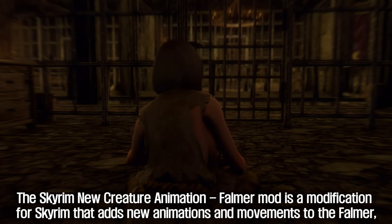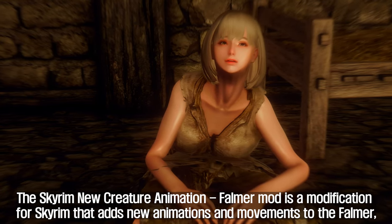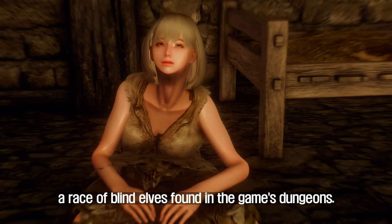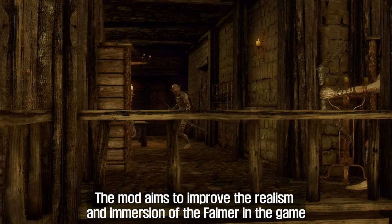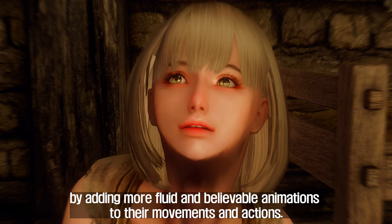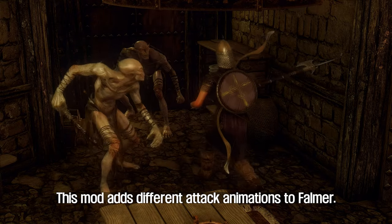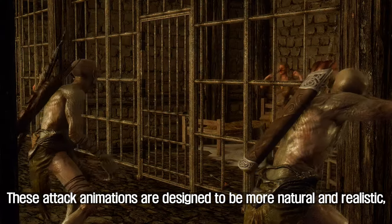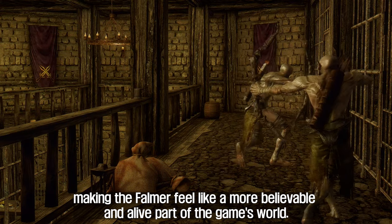The next mod I will introduce to you is New Creature Animation Falmer. The Skyrim New Creature Animation Falmer mod is a modification for Skyrim that adds new animations and movements to the Falmer, a race of blind elves found in the game's dungeons. The mod aims to improve the realism and immersion of the Falmer by adding more fluid and believable animations to their movements and actions, including different and more natural attack animations that make the Falmer feel like a more believable and alive part of the game's world.